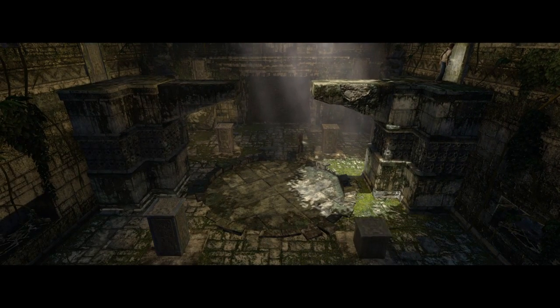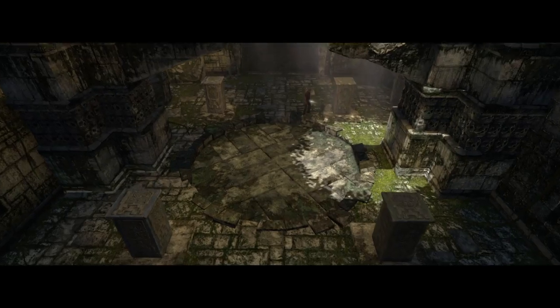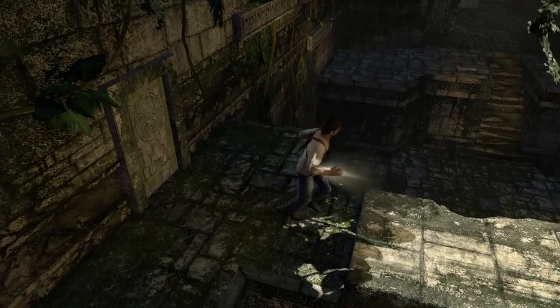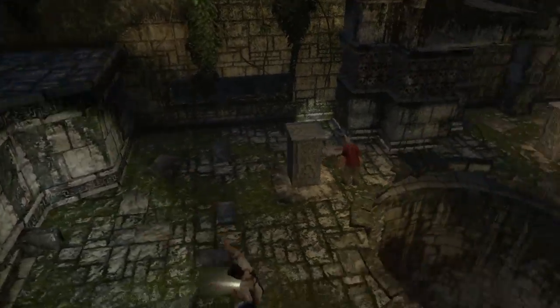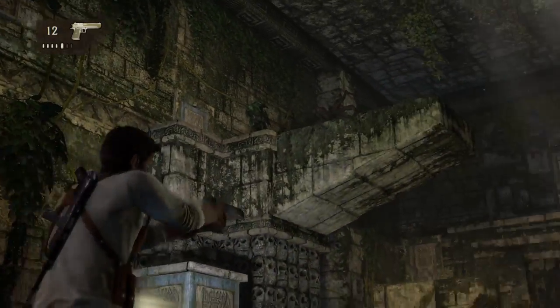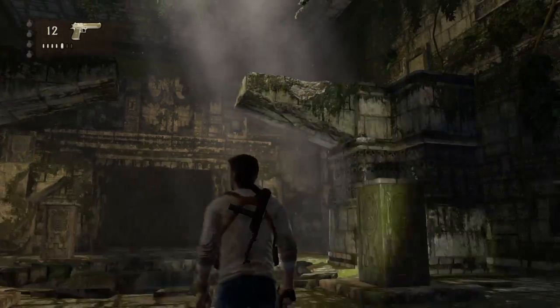And quite simply, that is the end of that puzzle. So in order: back right, back left, front left, back left, front right. That is the order of the buttons that you will need to press if you're standing here. So: back right, front left, back left, front right.